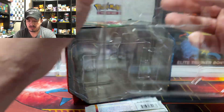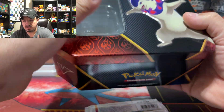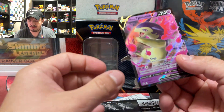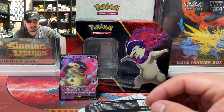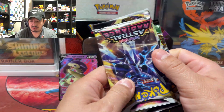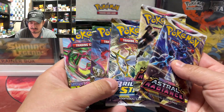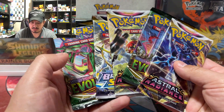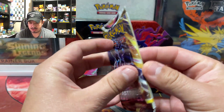I have so many empty tins in my house that I do not know what to do with, but there it goes. So here we go — we have the Type: Null V promo right there, we have the TCG code card right there, and we have two Astral Radiance, one Brilliant Stars, and two Evolving Skies packs. There is really no wrong way of doing today's pack opening — we have a lot of potential. We have Astral Radiance right here.